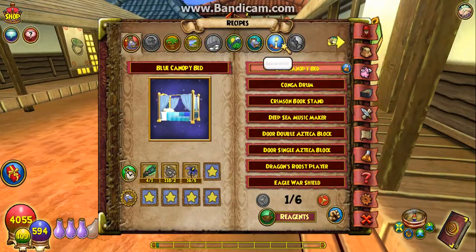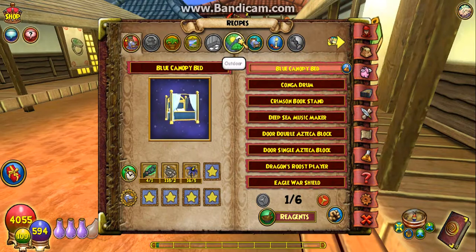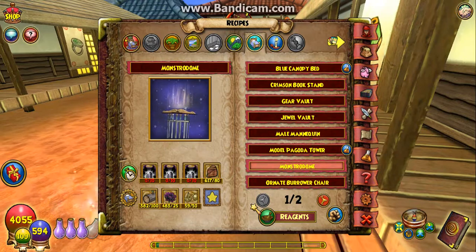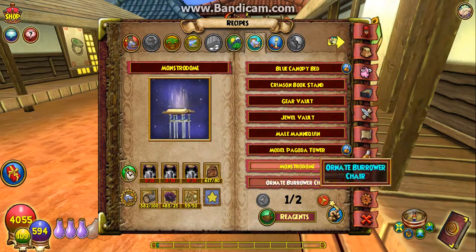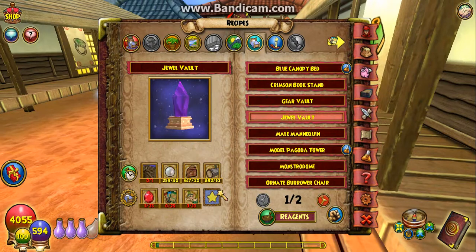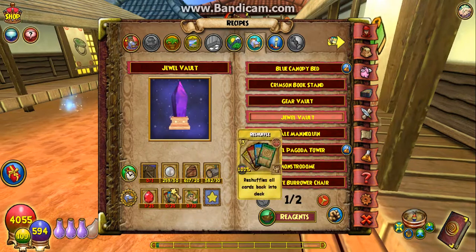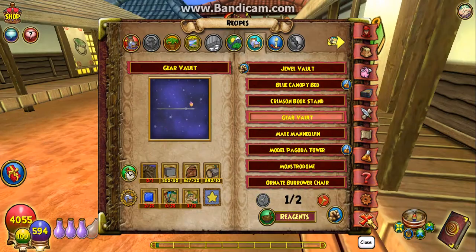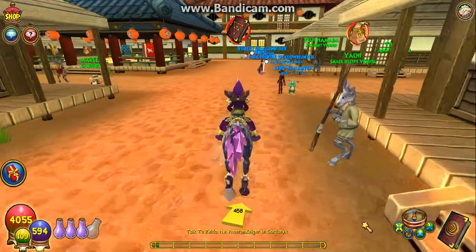Now you can actually equip recipes. I forgot I was crafting the monster dome — I have everything I need to craft it but I might save that for another video. There it is — the jewel vault. It's not too hard; the only thing that might cause trouble is the reshuffle. I'm pretty sure I can get that from the bazaar or something.